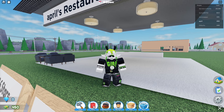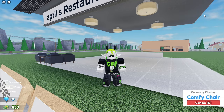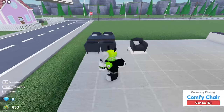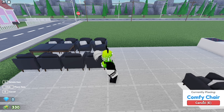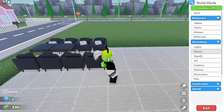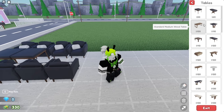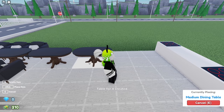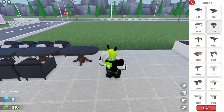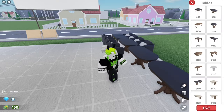With the rest of the money you get, buy some comfy chairs — I'll buy four — and some medium dining tables, because they're actually pretty cheap. Just get as much as you can and place it like that.